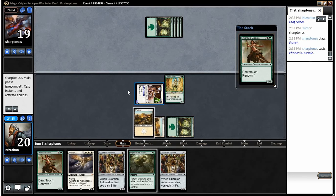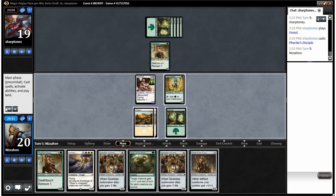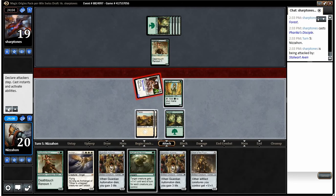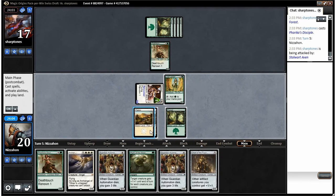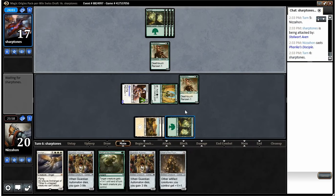Okay, Farika's Disciple from the opponent. We swing in the air, then play our own Farika's Disciple and end our turn.